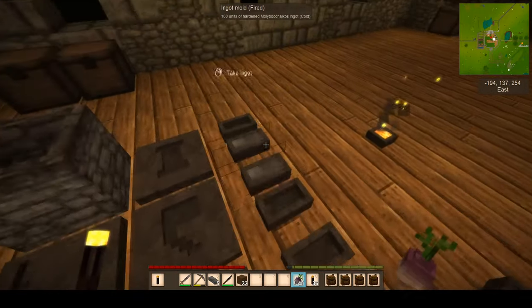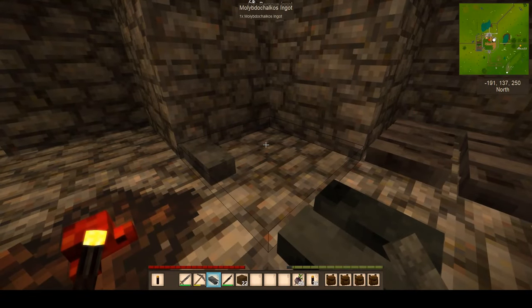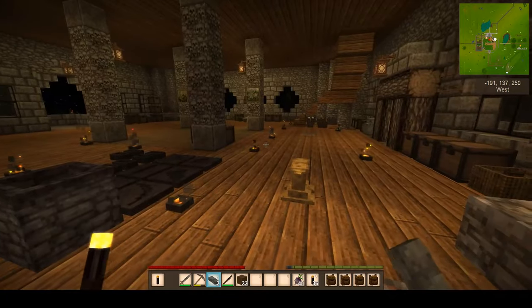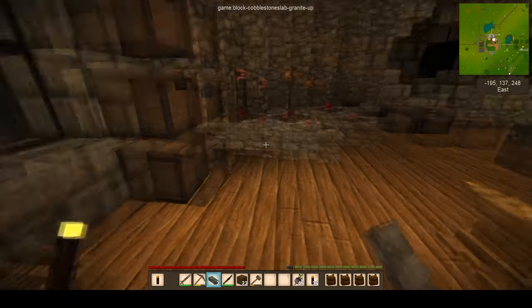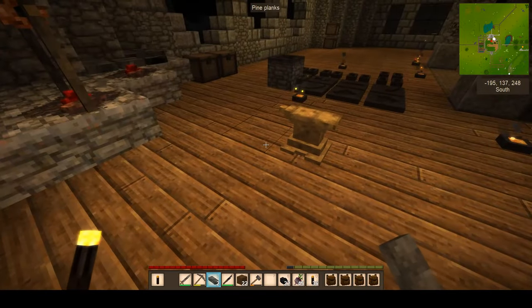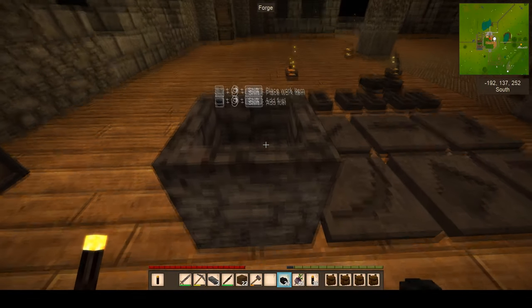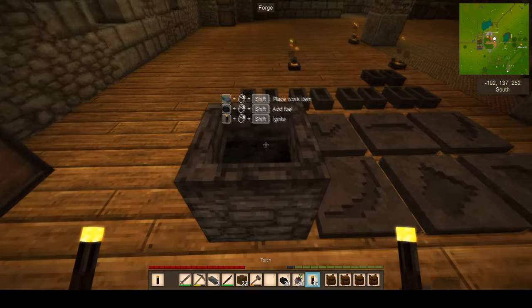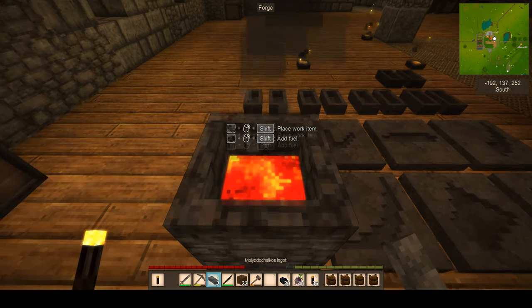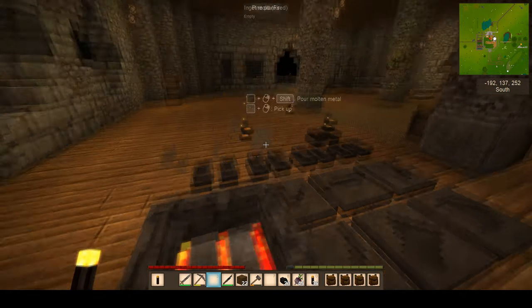Our molybdochalkis is done, so we now have eight. Let's give this a go - we need some charcoal. I'm not sure what level this smelts at, as the wolves howl in the wilderness behind us. I'm putting two pieces of charcoal in - it's just habit. It doesn't say what level it smelts at, does it?